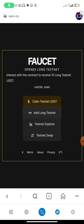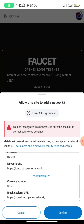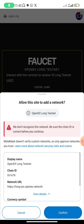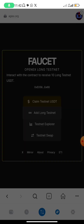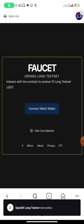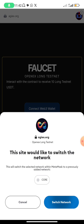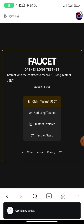Now we are going to add the long testnet. Adding the long testnet is just adding the Open Ears network. Click on 'Add Long Test' and it's going to add successfully. You can see exactly as I explained — the display name, exchange ID, network URL, currency symbol, block explorer. Click on Confirm, then switch the network.